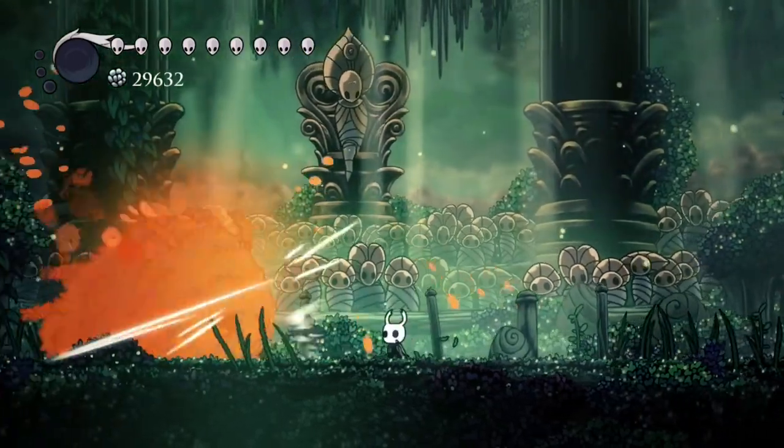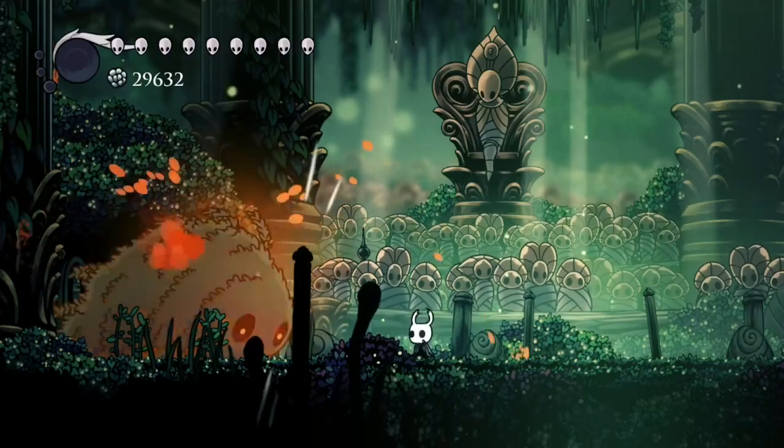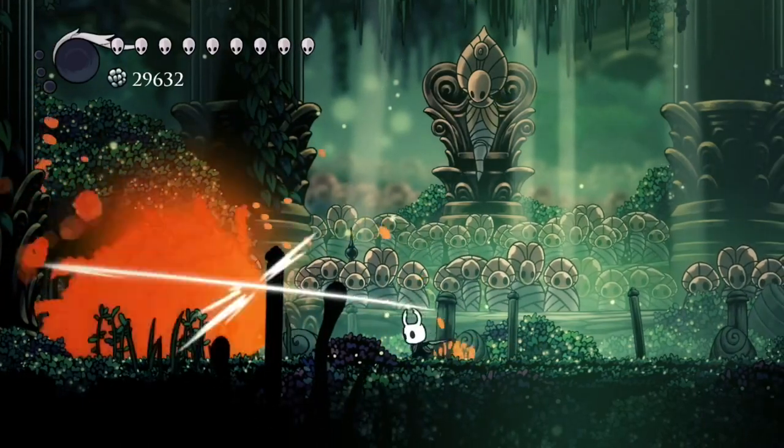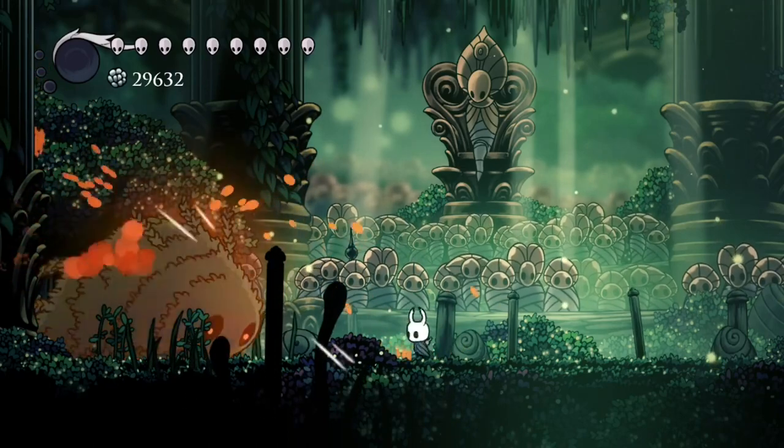If you find this technique too hard to pull off, you can cheese it with Grubberfly's Elegy. Equip the second charm setup we mentioned earlier, and as soon as it tries to run you over, just stand still and spam the attack button until it's dead.